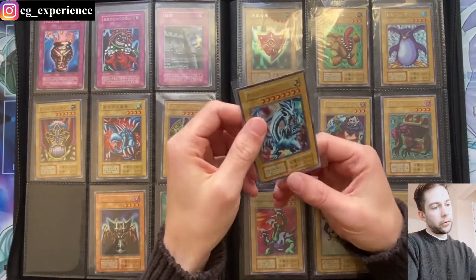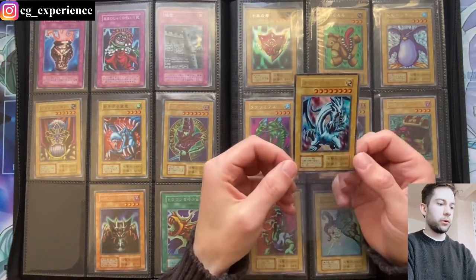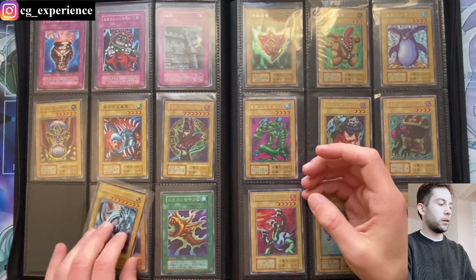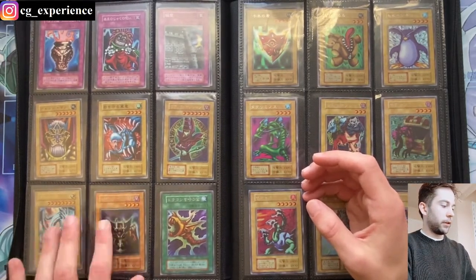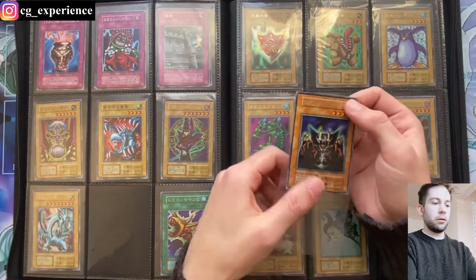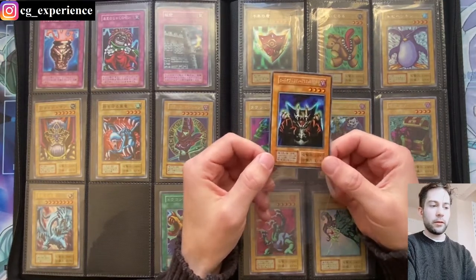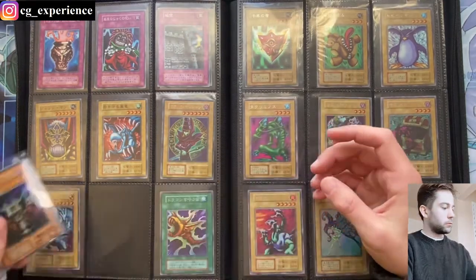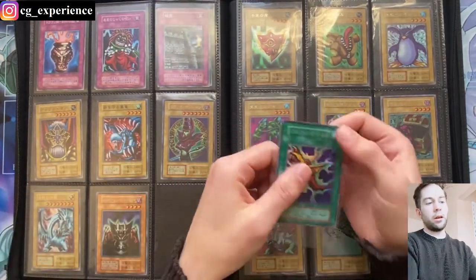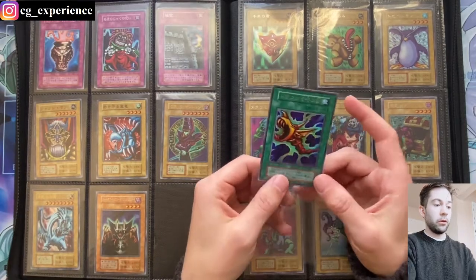And of course the Ultra Rare Blue Eyes — alternate artwork, or LB artwork, or Broken Neck, whatever you want to call it. There were those alternate art cards in the early OCG as well. The last two here are actually also first printed in this set, apart from the commons I mentioned. Lord of D, which they printed as a Secret Rare — which I think is pretty cool compared to the Super Rare we got in English — as well as Flute of Summoning Dragon. Those cards go hand in hand, and it makes sense that they were both Secret Rares here. They look really good in secret, I think.